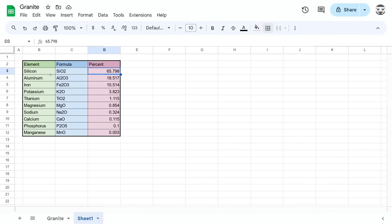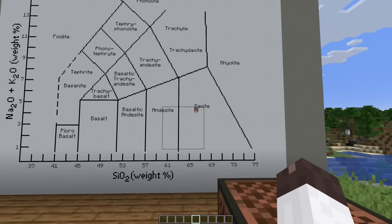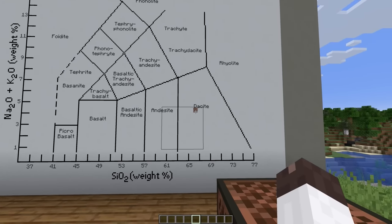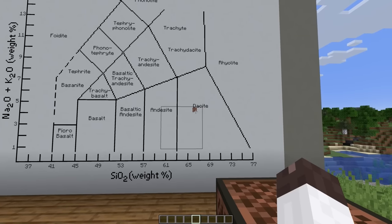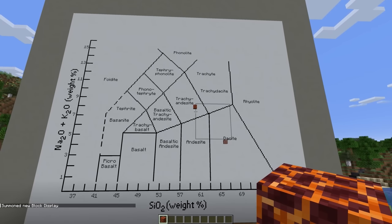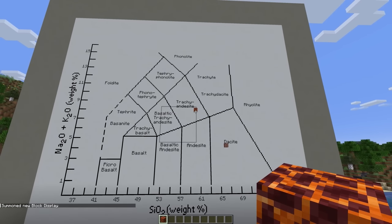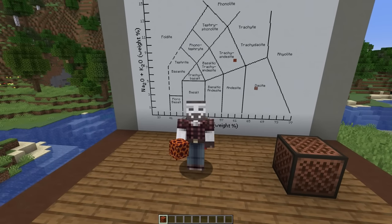We have almost 66% silicon and about 4.1% total alkaline metals, which means that our rock isn't granite — I guess I have to turn in my geologist card. It actually plotted into the dacite region, which is a fine-grained rock. The coarse-grained version of that is called quartz diorite. While we're here, I calculated the oxide percent for Minecraft magma — it plots right up in trache-andesite. So magma is trache-andesite, and I guess so is cobblestone.